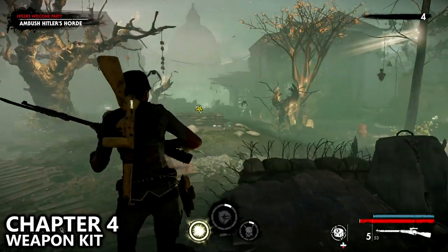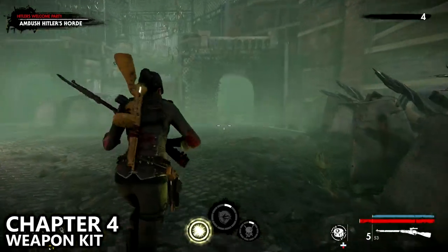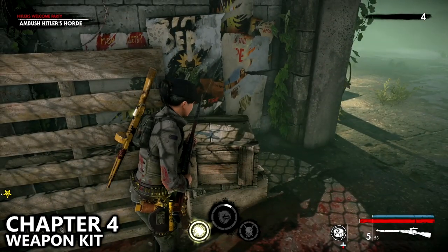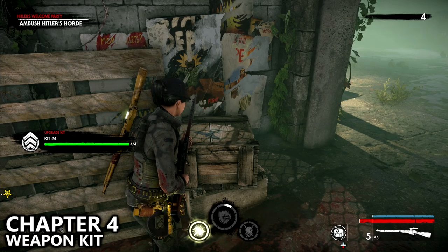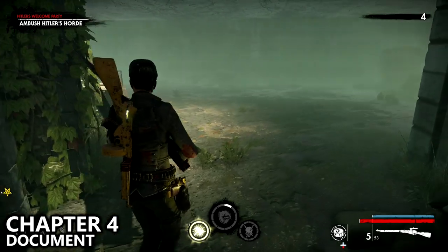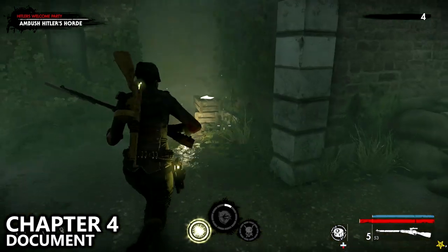Work your way down and go to the right, hugging the wall. You will find a weapon kit pretty obviously directly in front of you as you enter an overhang. Then continuing along this path and staying to the right-hand side again, you can find a document sitting in the corner right behind a small pole.